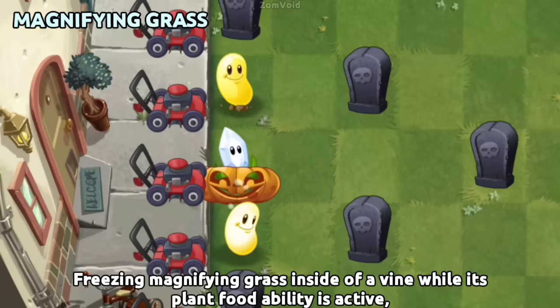Freezing Magnifying Grass inside of a vine while its Plant Food ability is active causes the Plant Food effect to be limitless.